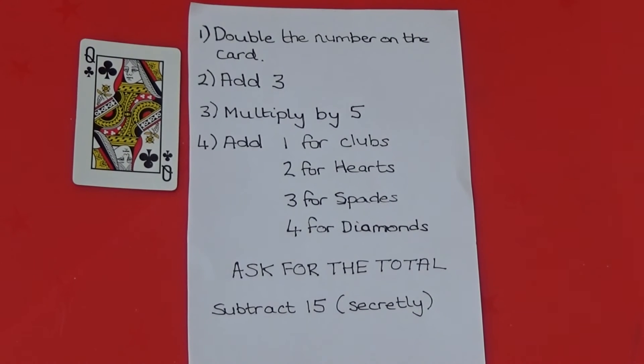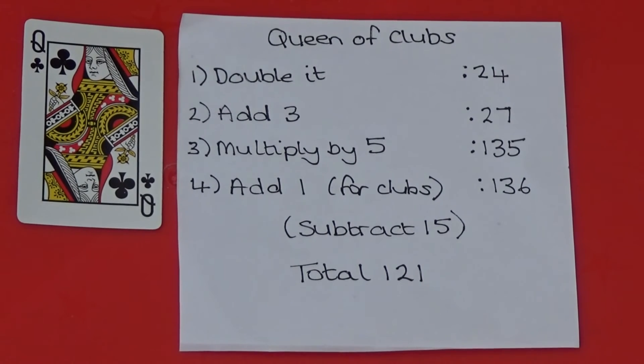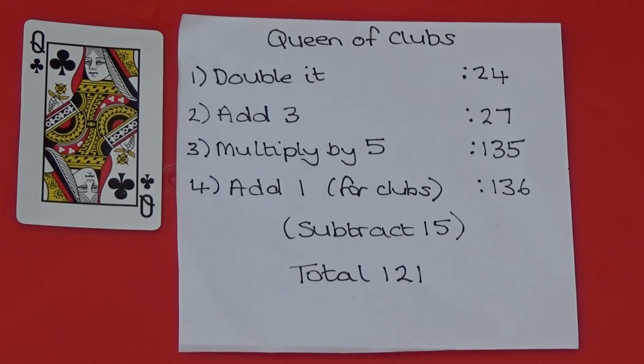First double 12, which is 24. Then add 3, which is 27. Then multiply by 5, which is 135. As the card is a club we need to add 1, which is 136. Once I have the total I secretly subtract 15, which leaves us with 121.